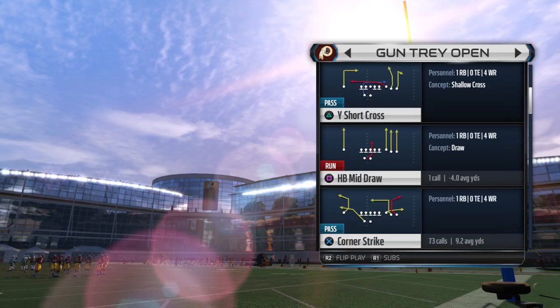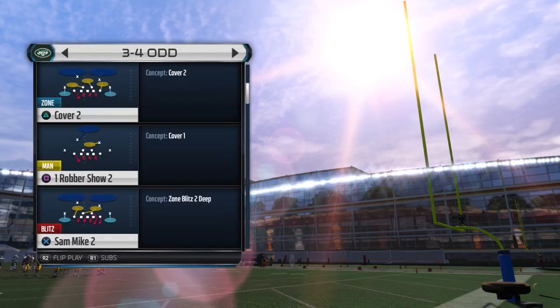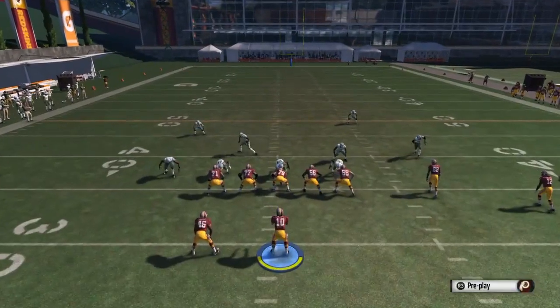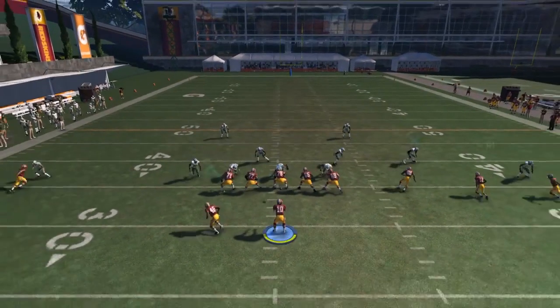I'm using the Redskins to show a quarterback that can't necessarily throw that well and a receiver that isn't that tall, just to show it works against anybody. Corner Strike is the first play. The C routes are automatically unbumpable, which means they'll get a free release off the line. The only setup is I'm going to streak R1 to take that deep safety.